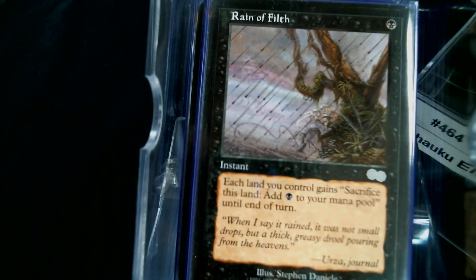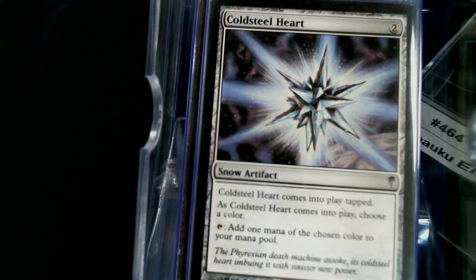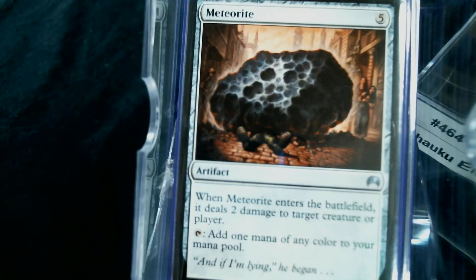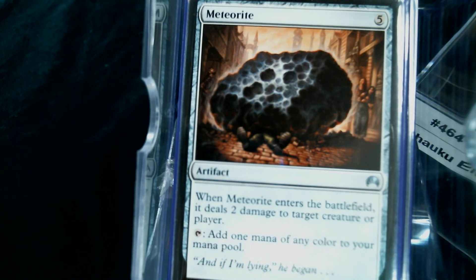Rain of Filth, Star Compass, Sol Grail, Cold Steel Heart — this is like the B-string mana rocks. Fountain of Ichor, Mana Prism, Seer's Lantern, and I really like Meteorite for this deck because it can nuke a two-toughness creature, doubling as a removal spell. The rule of thumb I use is you want your mana rocks to be under your commander in CMC, so you can drop this on five and still ramp to cast your commander.